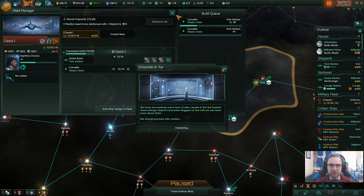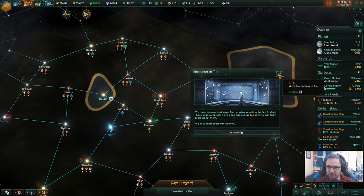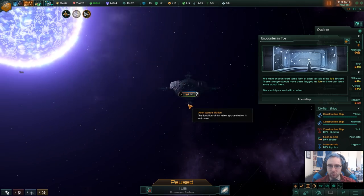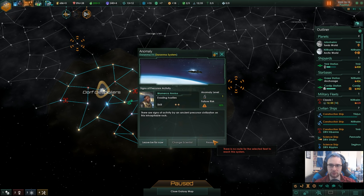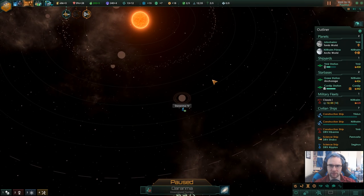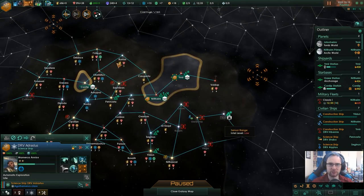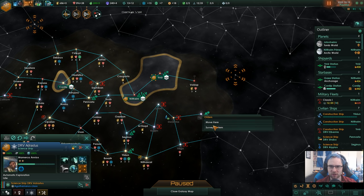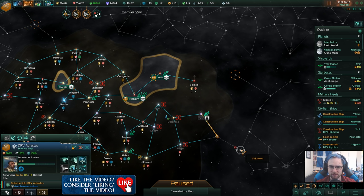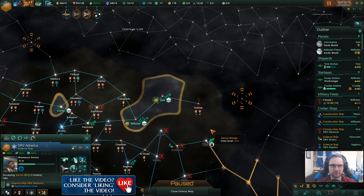There's an encounter — let's look at this. It's a curator of some kind. We know we can't do anything there. Do you want to go back to automated exploration? I failed my automated exploration, but there are exploration things right here.